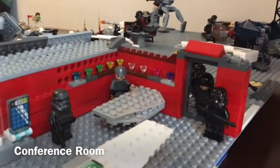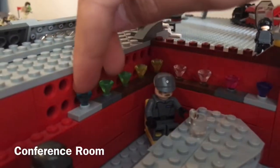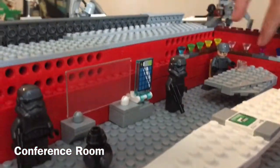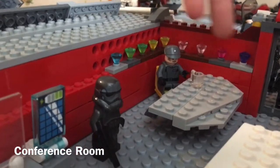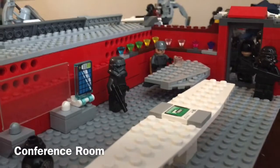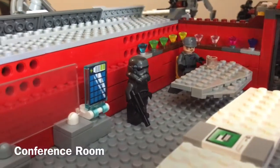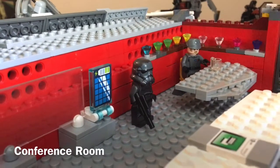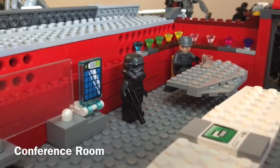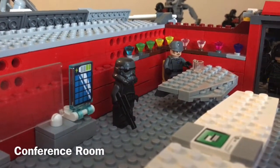If you come over to the side, there are actually some control panels, and behind him he has all these crystals on one-by-two stud pieces. They're all different kyber crystals — two yellow, two clear, a pink, a purple, a blue, and two green. I thought it looked cool, kind of like Grand Admiral Thrawn who had stuff in a glass case, but I didn't have any glass case pieces that would fit.